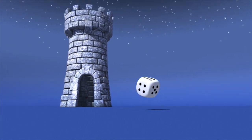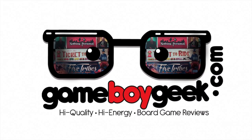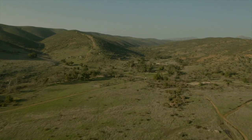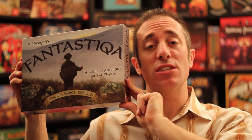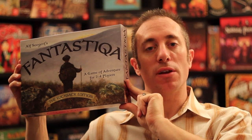It's time for another Dice Tower review with the Game Boy Geek. Today we're going on an adventure on some magic carpets, subduing some creatures and seeing some peaceful dragons. We're talking about Fantastica, a 2-4 player deck building game that takes about 45-60 minutes. This is the Rucksack Edition, which means it's been re-released by Eagle Griffin Games.